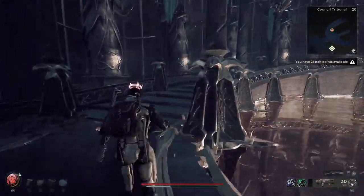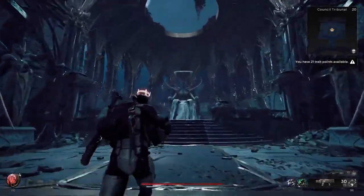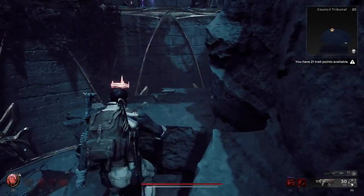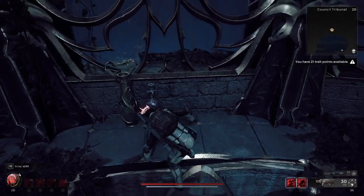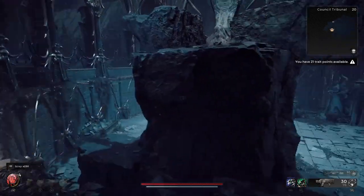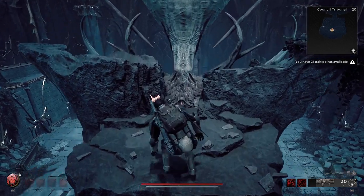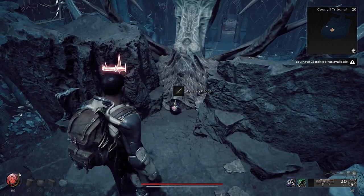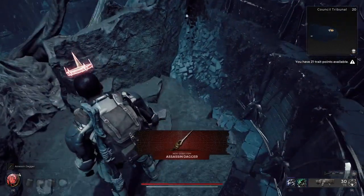Once you do that it's gonna open up the door up top and you're just gonna make your way all the way up there. Once you get up here to this big dude sitting in the chair, hop up on these two little ledges, hop across this gap, and pick up that assassin seal. Then turn around and hop back up right behind this dude's neck and grab this assassin's dagger.